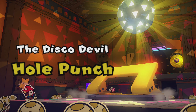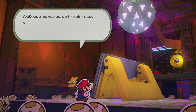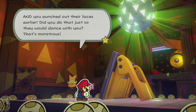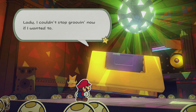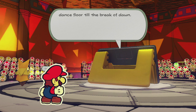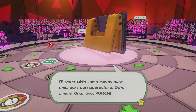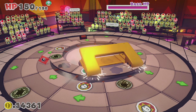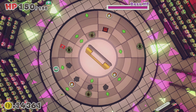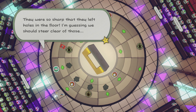The disco devil — it is a hole puncher! Hey, I know you're in the groove and all, but you totally blew all the toads off the stage. And you punched out their faces earlier — did you do that just so they would dance with you? That's so monstrous. Lady, I couldn't stop grooving now if I wanted to — so I guess we're gonna have to face off. I am pumped — I'm gonna own this dance floor till the break of dawn! Seeing as there's no sun to rise in here, this groove is never gonna end. I'll start with some moves even amateurs can appreciate — one-two punch! I have to hand it to this thing — its dance moves are pretty sharp. They were so sharp they left holes on the floor. I'm guessing we should steer clear of those.